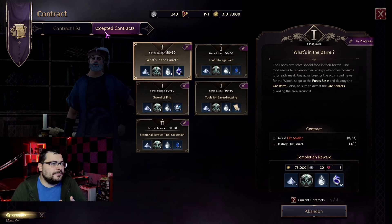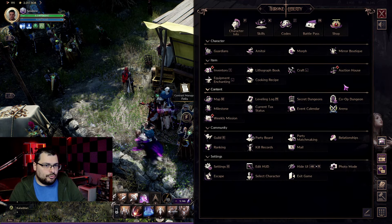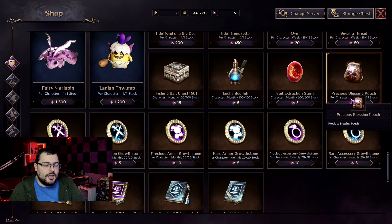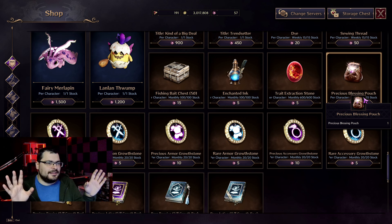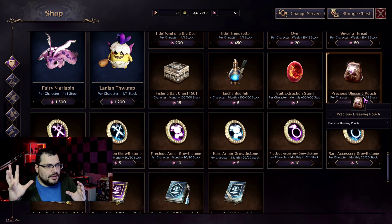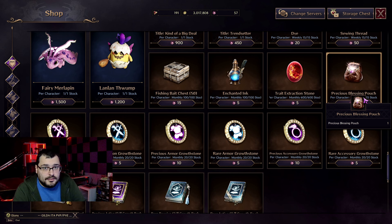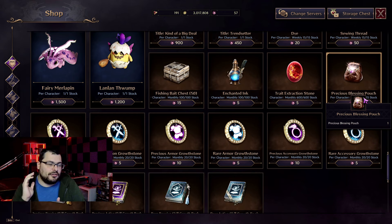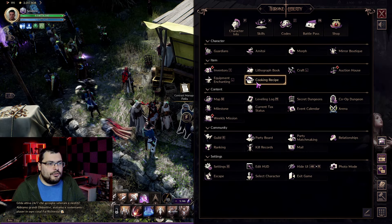The third recommendation is the purple pouch — the one you can get items from. Wherever you see the precious blessing pouch, just get it. It's one of the best things. Every pouch in the game is actually amazing. In the next video we're going to talk about abyssal contracts and you'll see why. So when you see a pouch, just get it.